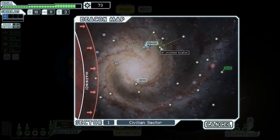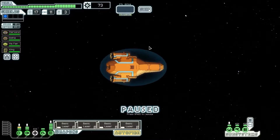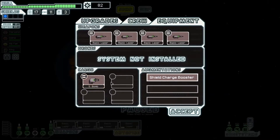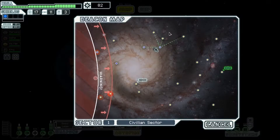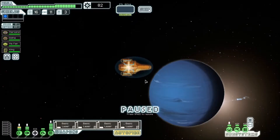So far really good first sector. I didn't go to that store because we don't really have enough scrap. We got another weapon — a Small Bomb. Self-teleporting explosive, damages systems and crew. Two system damage, 13 seconds. So if we need to get past shields, we can take one of these off and put one of those up eventually.